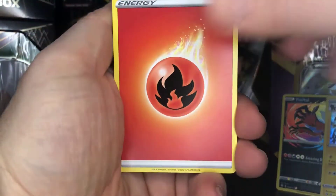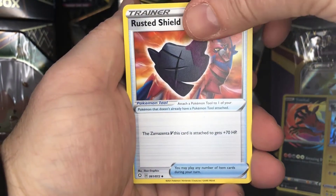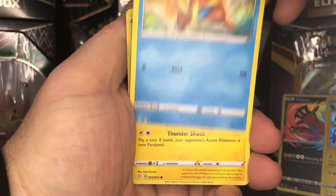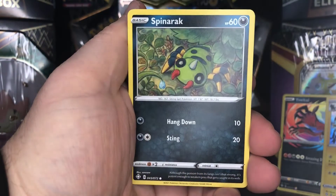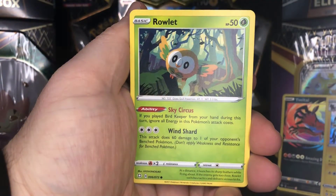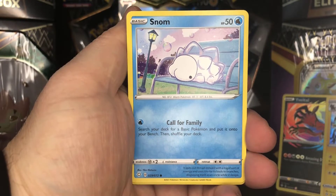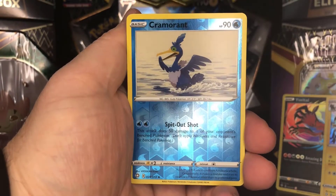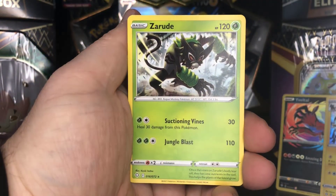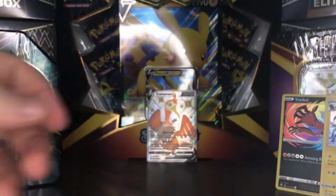I'm guessing it's not too many if I've pulled that one this much — either that or I'm just really lucky. We do get a fire energy this time, rusted shield again. Ball Guy always cracks me up. Then Floatzel, Morpeko, Spinarak, Gible, Ralts, Snom is our last common. Then we get a Cramorant and Zeraora — another non-holo rare.